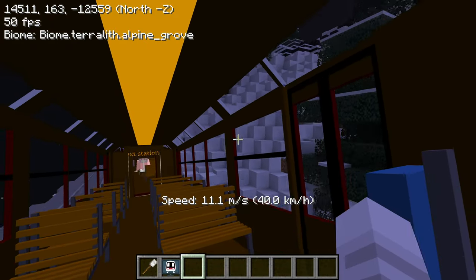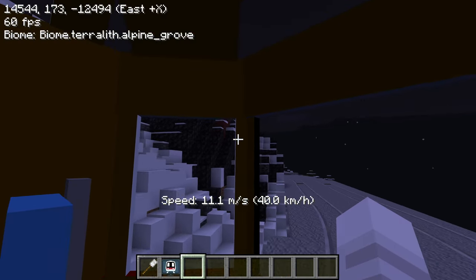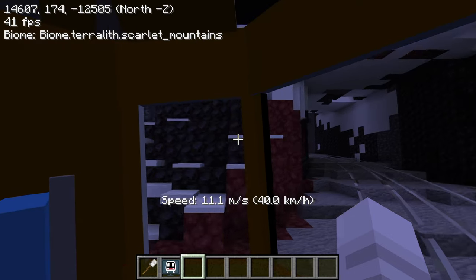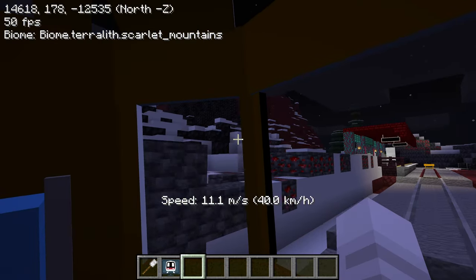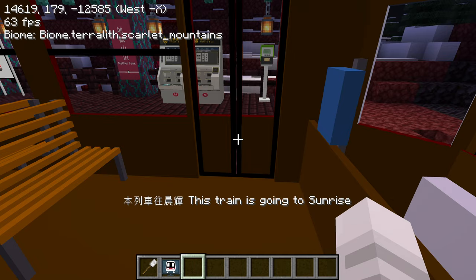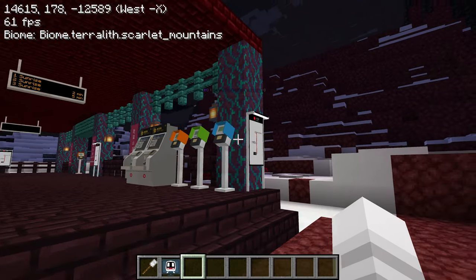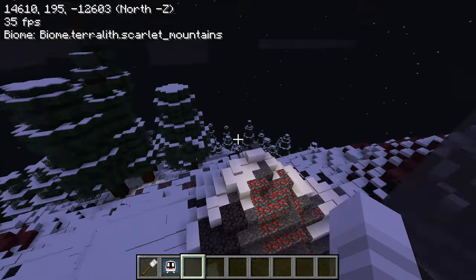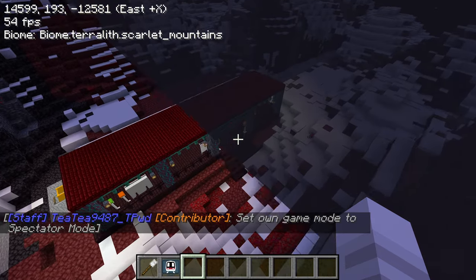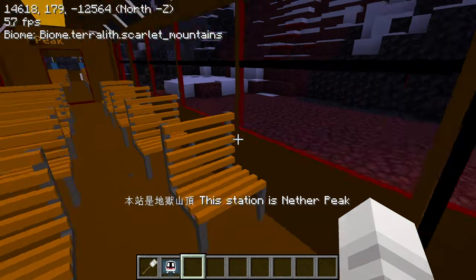Yeah, this is just spiraling up the hill right now it seems like. Whoa, did someone convert this to Nether? That's why it's called Nether Mountain or something. Scarlet Mountains - is this intentional? Okay, well anyway let's go out and check it out. Alright, yeah this train goes back to Sunrise. Lots of redstone here. Maybe they just did world edit replacing with the blocks on the mountain. Either case, this is really cool - I enjoy the peak tram ride, I'm gonna jump back on.